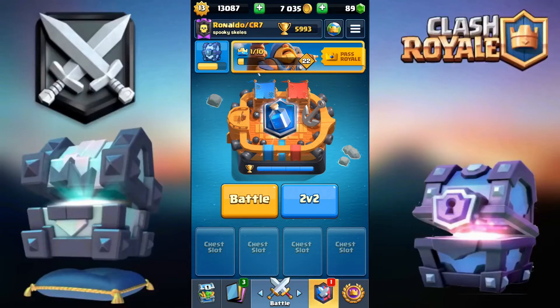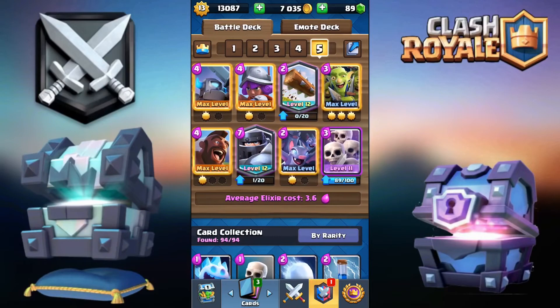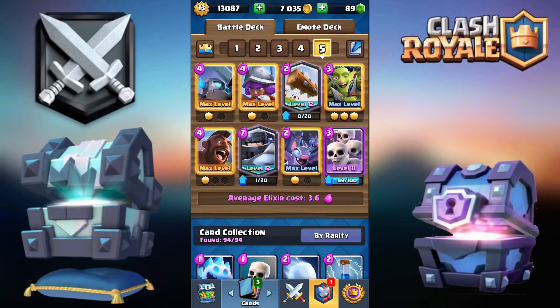What's up guys, today we're taking a look at this new meta mega knight hog cycle bait deck right here. 3.6 average elixir — it's an absolute beast on ladder.